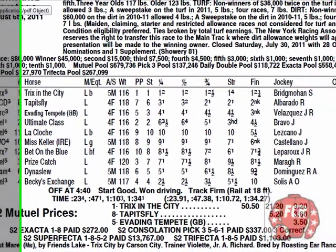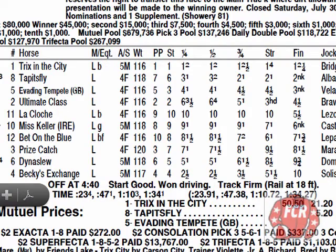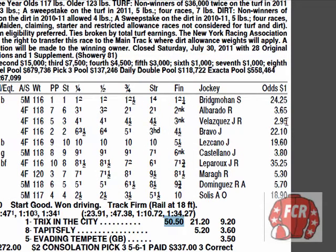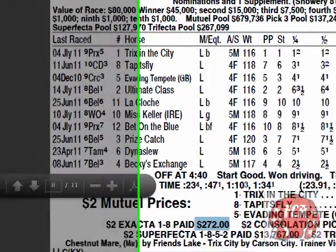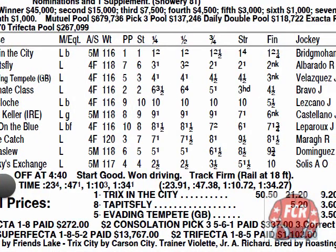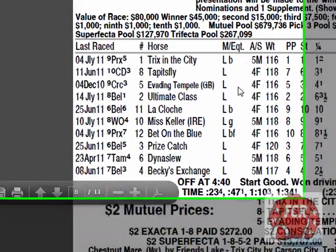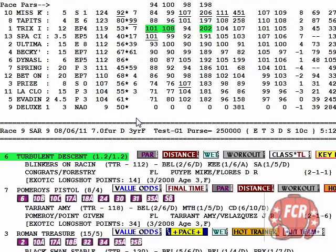We got our win. Final odds: 24 and a quarter to 1. That is 50-50 on the win mutual. Notice the favorite — where's the favorite? Right there. Did not win — finished third but did not win. And then you have a $272 exacta with a 7-to-2 shot second. The trifecta paid well. Superfecta. We also hit the pick 3 and the pick 4.